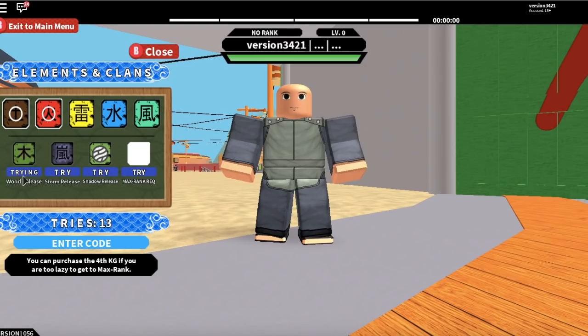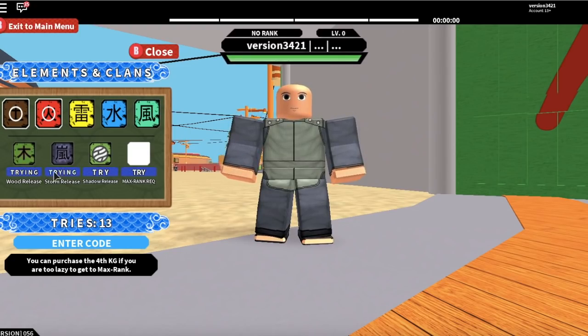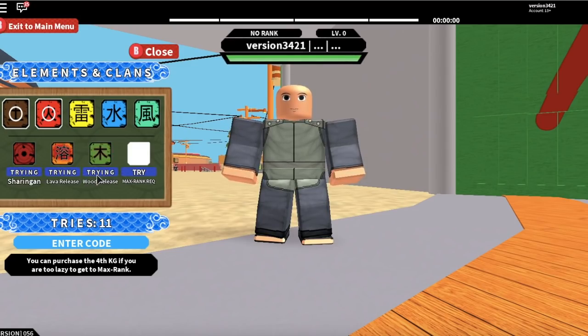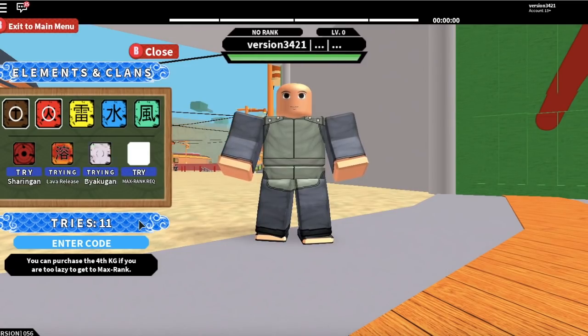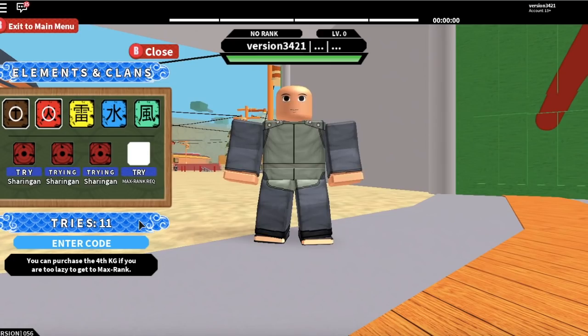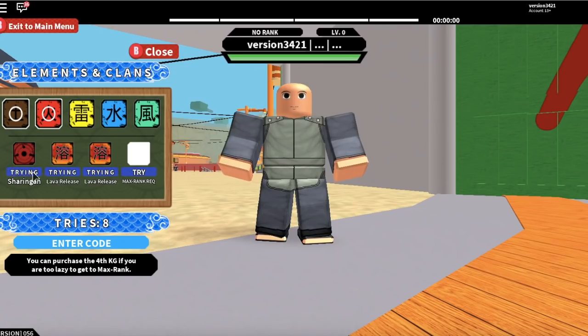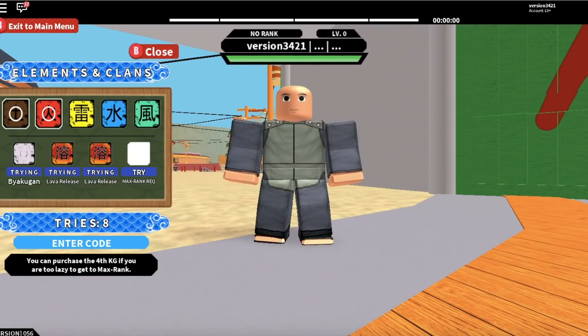So far the rare KGs I got on this first alt are shadow release and storm KG — you don't even know how hard these KGs are to get, they're really hard. I'm gonna spin them away on the first alt because I'm trying to get Rinnegan or a better KG. The first attempt kind of failed, but it didn't really fail because I got good KGs — storm KG is really OP and shadow release.